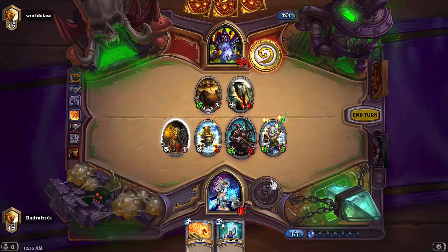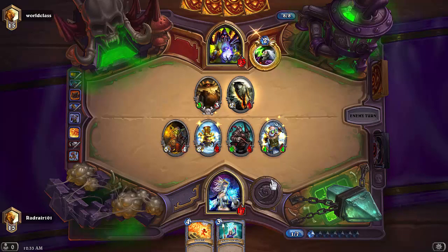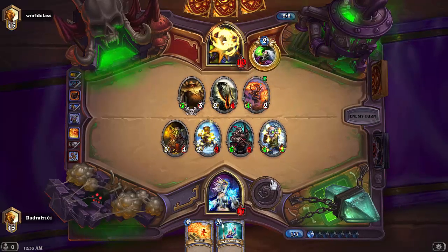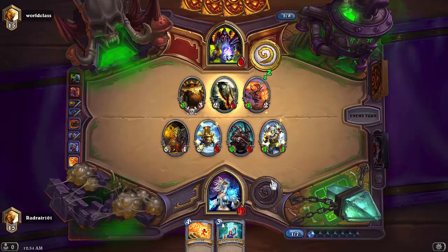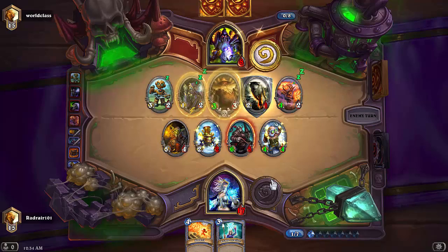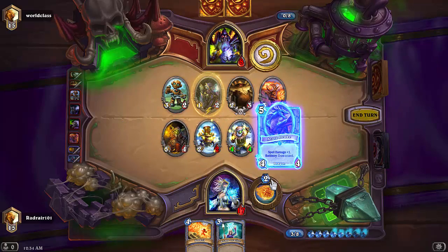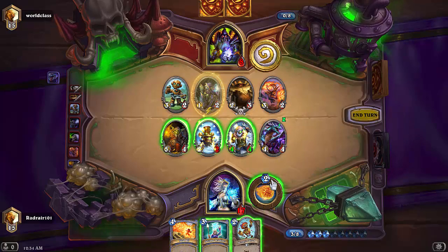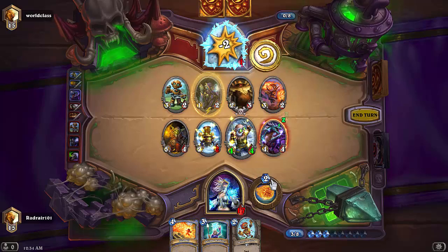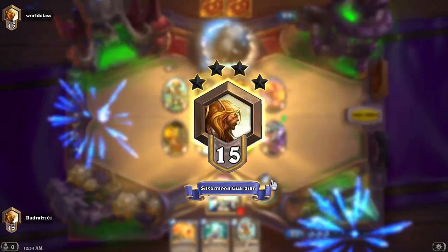We're going directly for his face — the reason is we're trying to apply pressure, and I think it's a good move. He can't play Mal'Ganis yet, so that's good. He's Life Tapping at that low health against a Mage — that's not a good move at all. He even traded into taunt — that was a mistake. It looks like I already won, so that's unfortunate for him. Let's continue on.